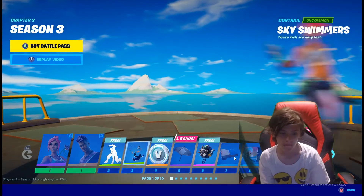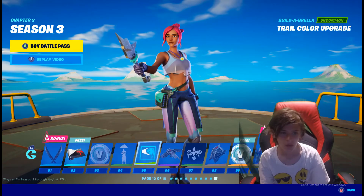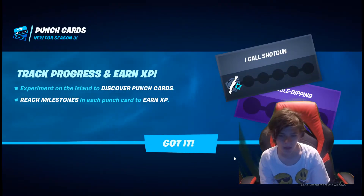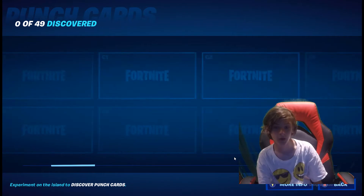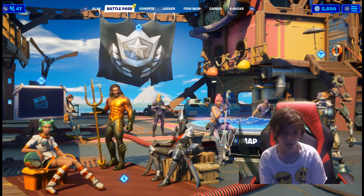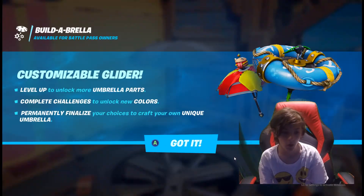So that's the whole battle pass. Actually where's up-a-man? I can see him, but I don't see him in the balcony. But you see the secret skin. The punch cards - track progress and earn XP. Experiment on the island to discover punch cards, reach milestones. You can find them - that's gotta do something.